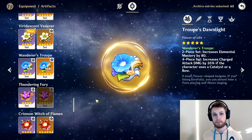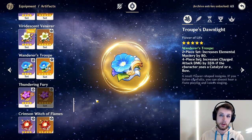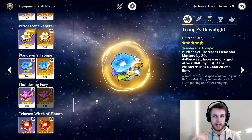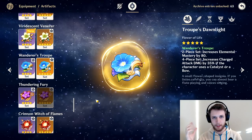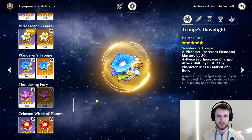That being said, if the AoE bases itself off of the charged shot damage initially, then Wanderer's Troupe could be the go-to set — and it also allows for more use of melt comps because of the elemental mastery increase. Overall it does seem like a good set, but I personally think Blizzard Strayer is going to outdo it.